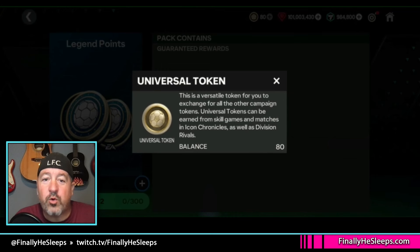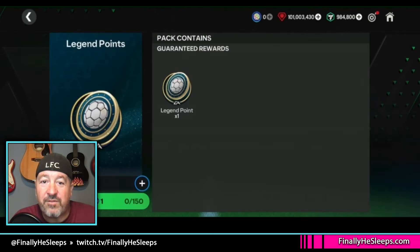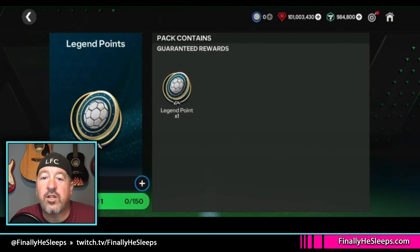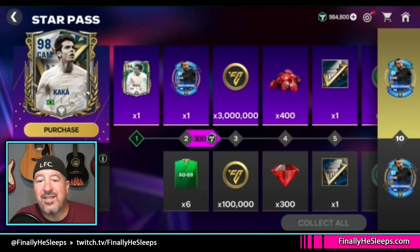When you go into the store under exchanges, you can convert universal tokens to legend points at a two-to-one ratio. There is a 300 weekly limit on claiming those. There are also exchanges for euro points with a limit of 150 on a one-to-one ratio, and then there's also a 150 limit one-to-one if you're going to do the pass points conversions as well.